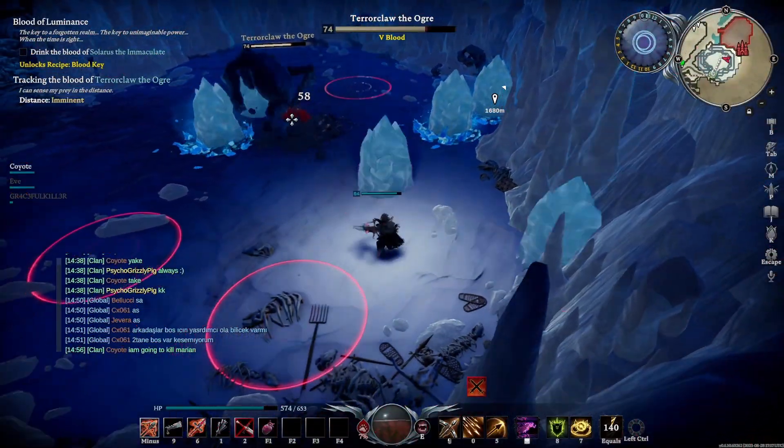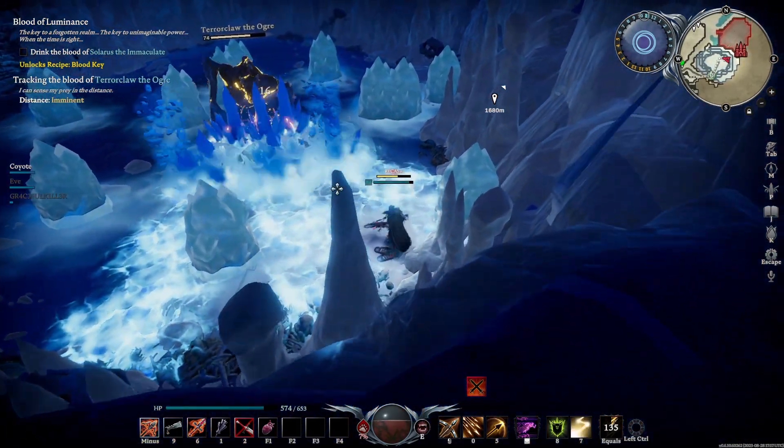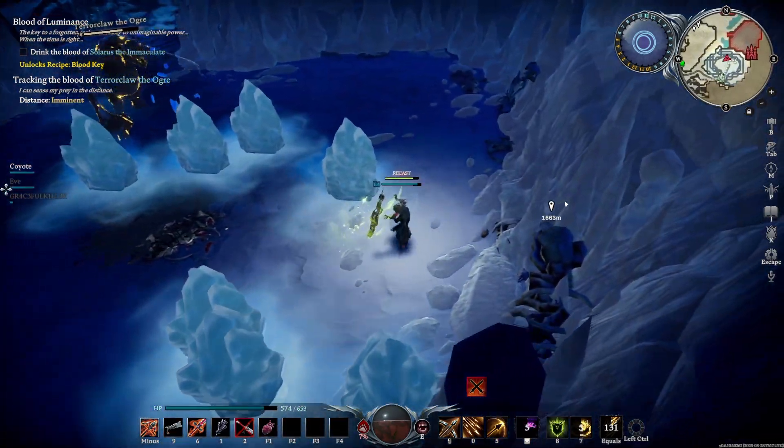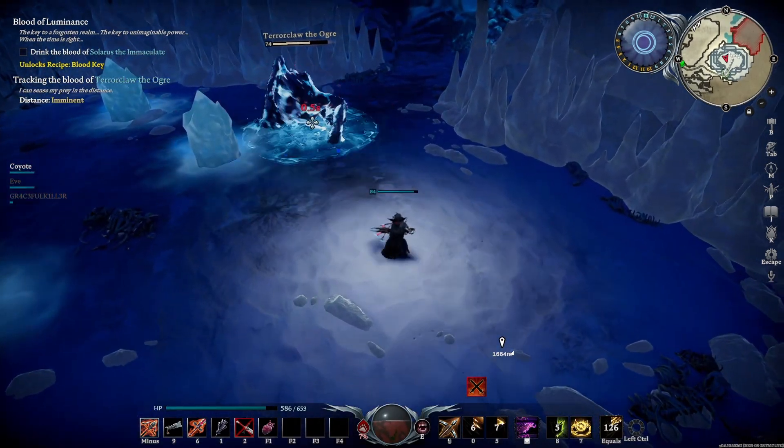So the boss here, as you can see, is going to put these icebergs on the floor — avoid them when they come down, very easy to do. They will do damage to you, but other than that they sit there for the most part.